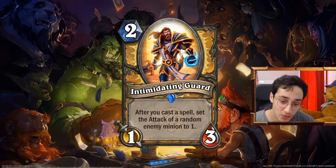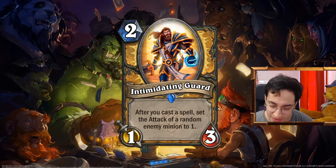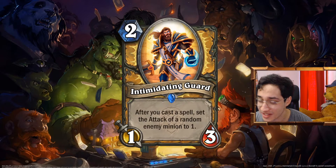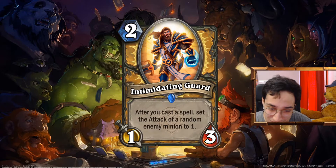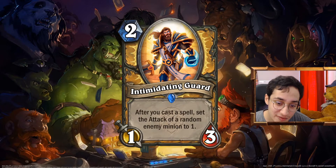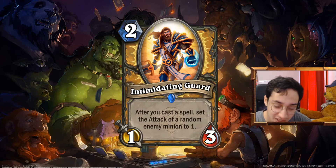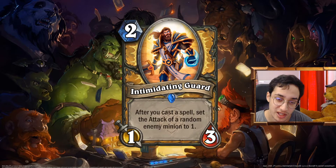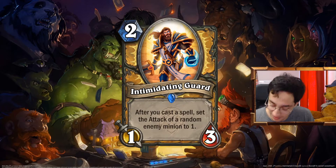The Intimidating Guard: 2 mana 1/3. After you cast 2 spells, set the attack of a random enemy minion to 1. Is this strong? Yes. Did I print that because I was sick of facing giants? Yes. It should have been Spellburst? No — that would be way too bad as Spellburst. But you can set the attack of the same minion multiple times in a row, so you need a lot of spells. In this kind of control-ish or OTK Paladin, imagine facing 2 giants — you do this, coin, another spell, and you have a 2 mana 1/3 against a 1-attack minion. All 1-attack minions against Paladin don't do anything — you can always Equality and clear them afterward. I think it does it very well.